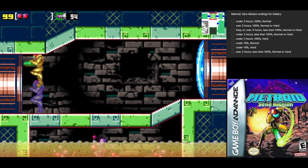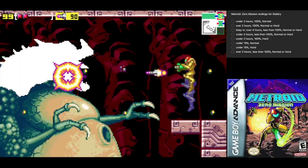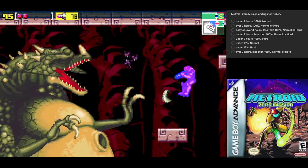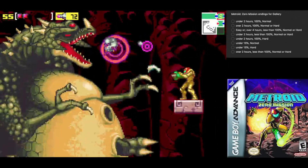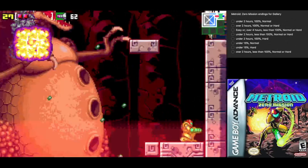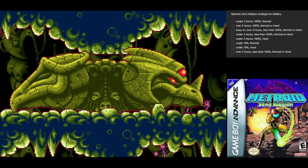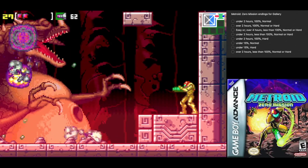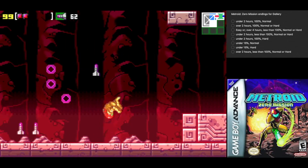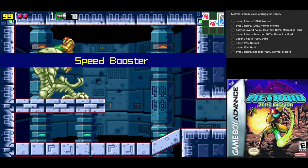Get rid of the eye door and it's boss time. Hey Kraid — you are much bigger in this version. If you end up getting knocked down, use the little things from his belly to climb your way back up. And we have our Speed Booster — yay!